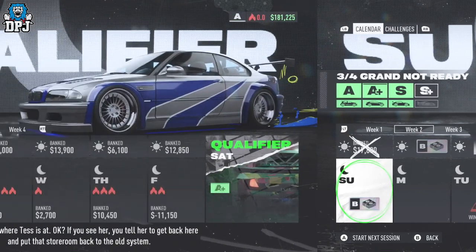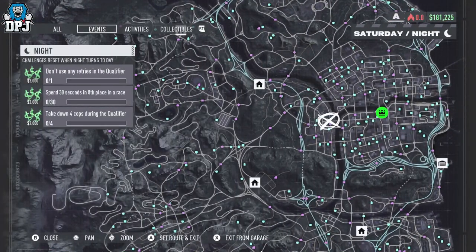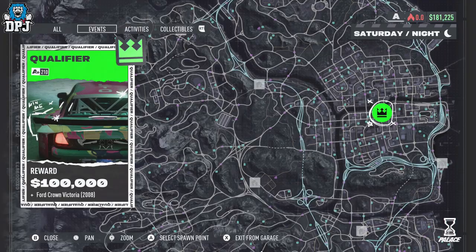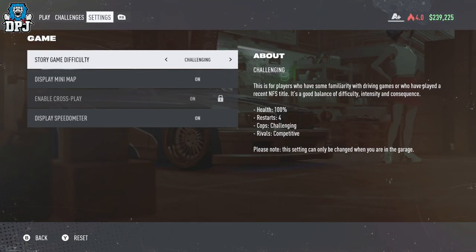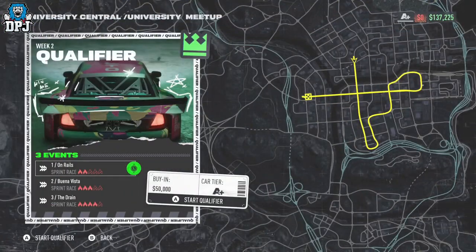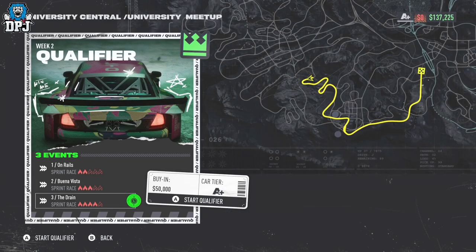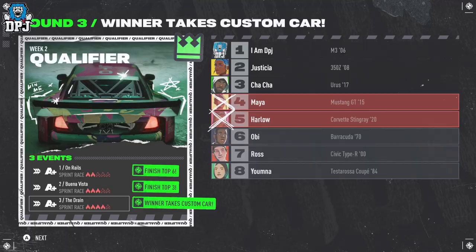Once you're at that qualifier day, you need to head to this event on your map. Remember, if you'd like to, you can always change the difficulty within your garage to make this easier on yourself. Once there at the qualifier, you need to complete the first two races so you're at the third and final qualifier race, to win that large amount of money as well as that car.